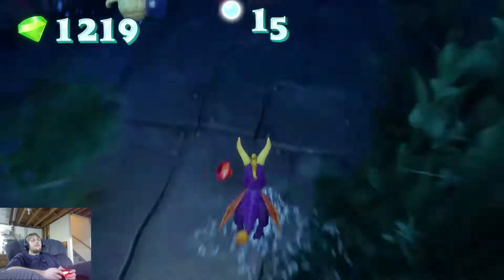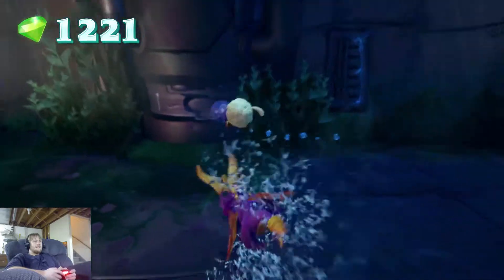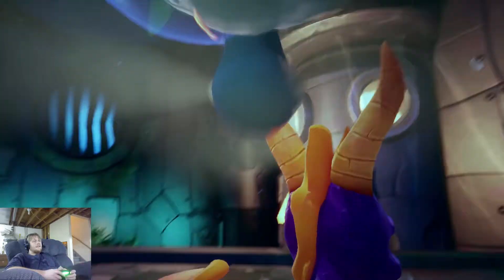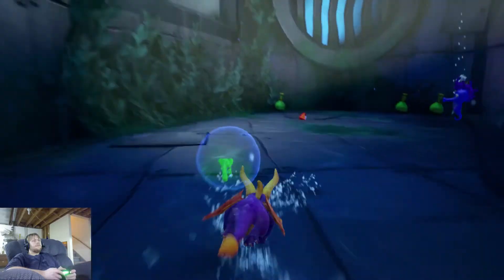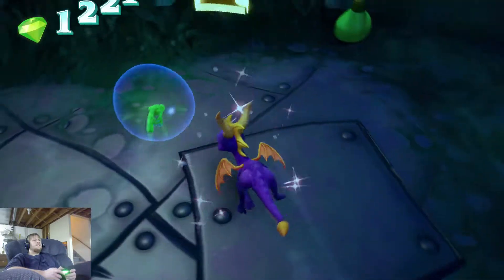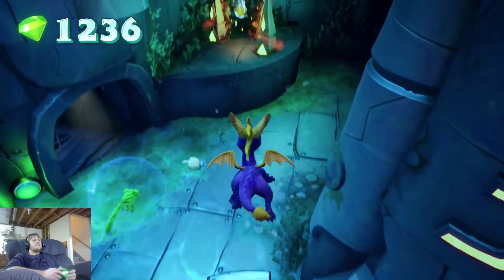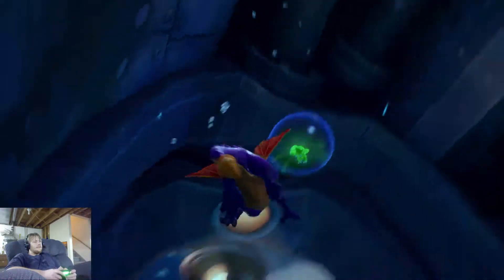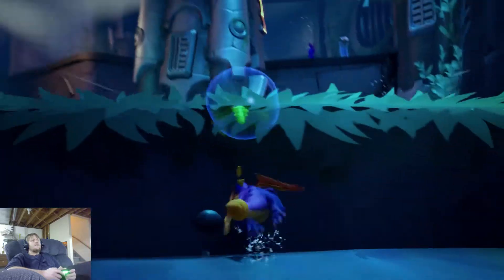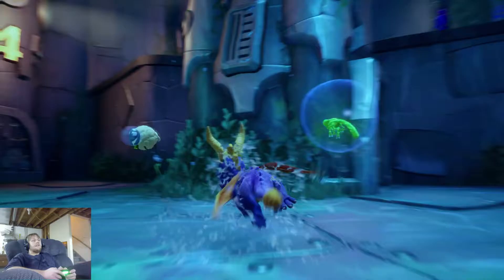Under eight minutes the main mission is completed. Fill the level back up with water. If I talk to the seahorse it'll give me the talisman — easy. But I have to backtrack, using the water to get to levels I couldn't reach before. We're back at the beginning, but there's a whole other section we haven't explored yet.